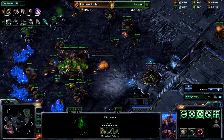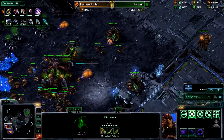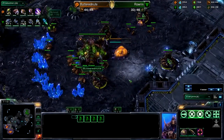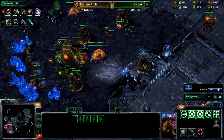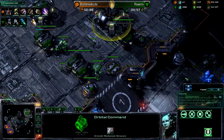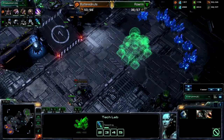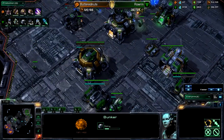Maybe make a spine crawler or an evolution chamber as some kind of wall off so that Hellions will not have as easy of a time running by. I like this evo block — it's going to funnel the units into this little section right here. This ramp is already blocked, it's not bad. At the moment, Butternuts needs to spam drones, which he is doing. Eight drones are on the way. Meanwhile, Rowan looks like he's produced all he wants out of the factories — he's floating down his orbital command and starting on a reactor on his barracks.